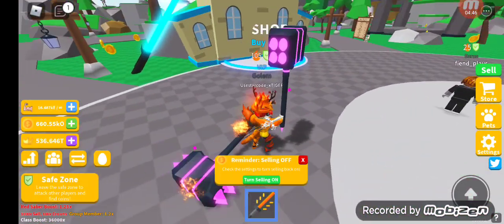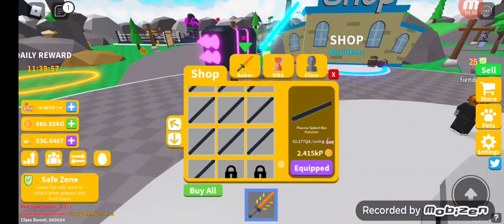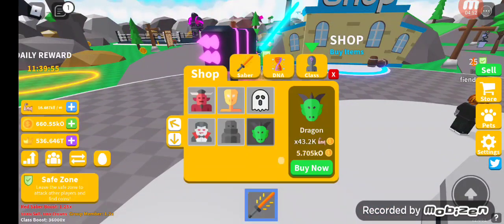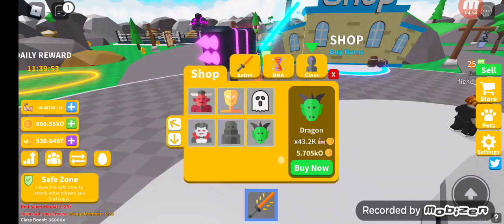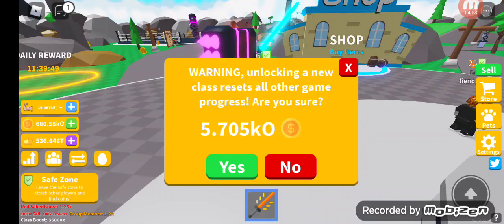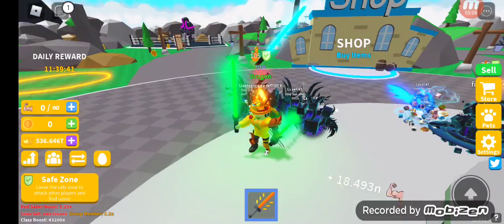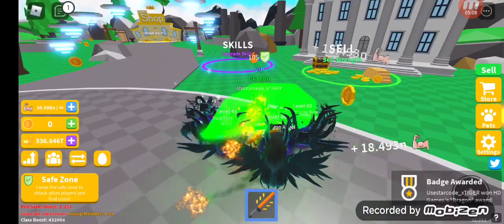We're going to go ahead and buy the new class. Alright, goodbye my sabers — I will miss you. Now let's go ahead and buy this new dragon class. Are you sure you want to buy this new class? Three, two, one — there you go. We are dragon! Now I'm a dragon.